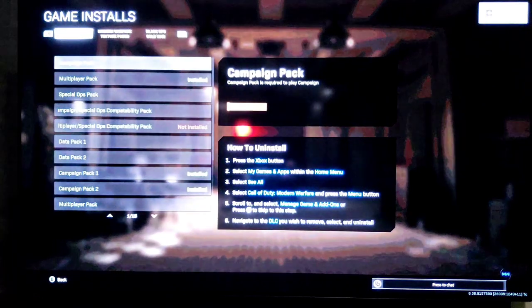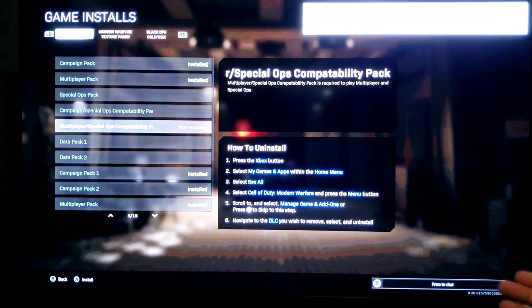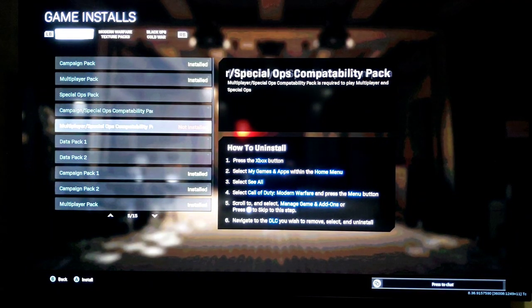So this is what you are going to do. You may notice it says my multiplayer special ops pack is not installed — that's because I installed it for the purpose of this video and then uninstalled it. On your screen you are going to install the multiplayer special ops pack. I'm going to do this in real time, pausing the video between downloads to show you how this works. This is the workaround.